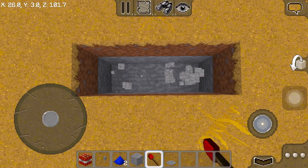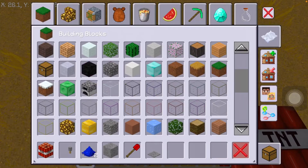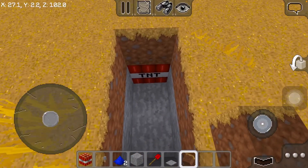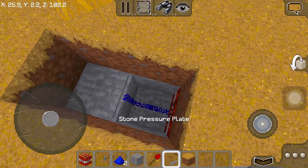First, you're gonna dig two digs only. Then put TNT here and put some dirt. Then put some redstone wire, put some stone here, and put some pressure plate.